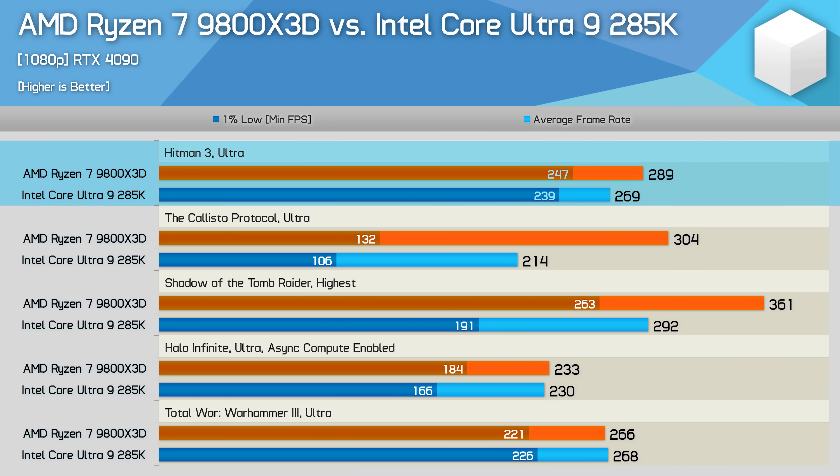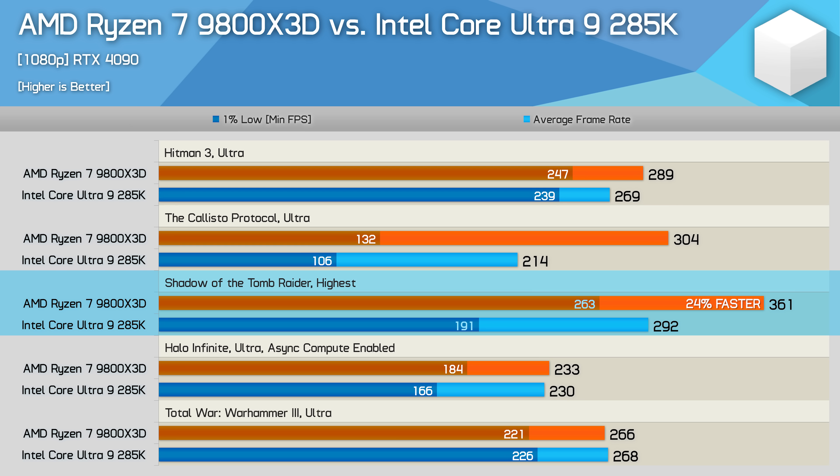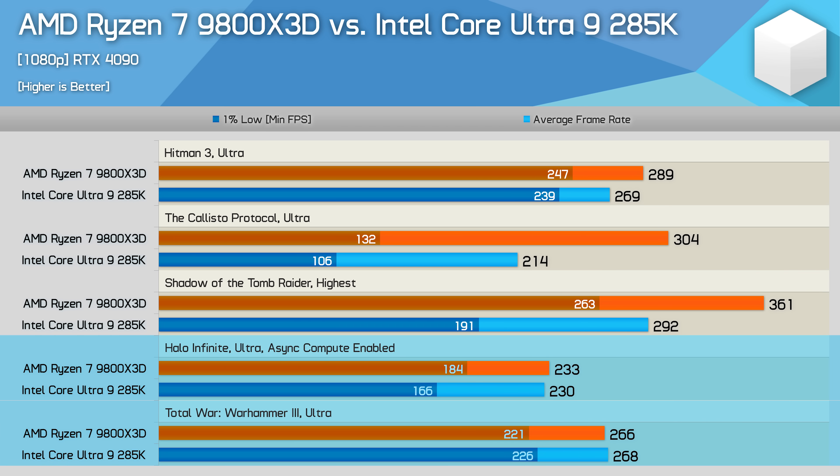In Hitman 3, AMD's 3D V-Cache processor is just 7% faster, with both CPUs delivering well above the performance needed to enjoy this older game. The updated Callisto Protocol benchmark, now less GPU-bound, shows the 9800X3D 42% faster than the 285K. There's also a 24% increase in Shadow of the Tomb Raider — again well above required performance, but useful as a benchmark tool. Performance in Halo Infinite and Total War Warhammer 3 is near-identical between the two processors.